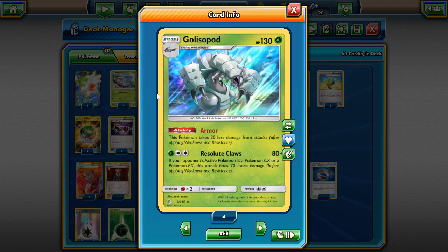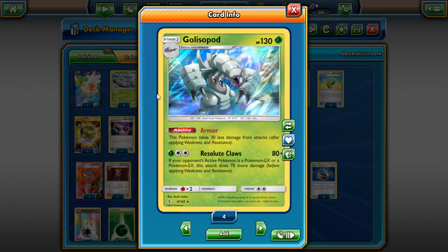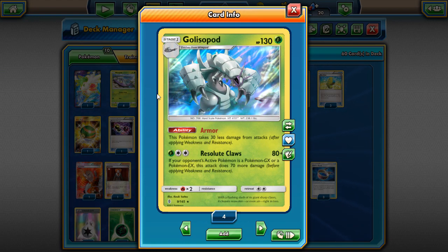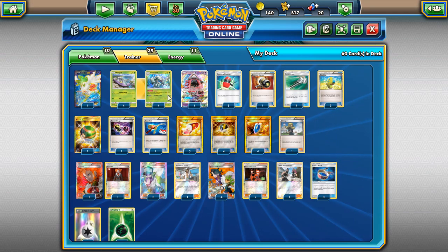Golisopod is a very cool card and it's actually got a good ability that technically gives it 160 HP if you think about it. So yeah, it basically has 160 HP.